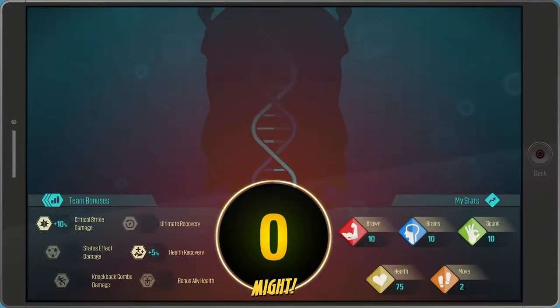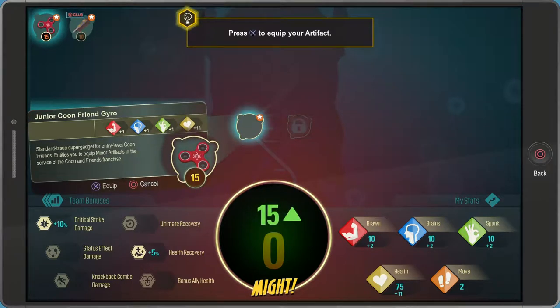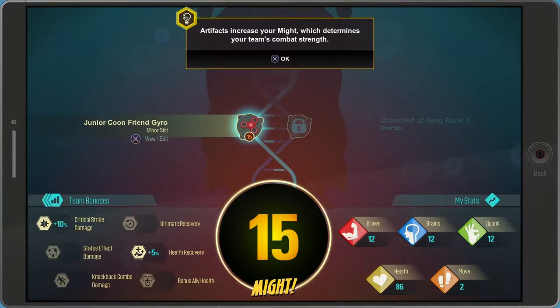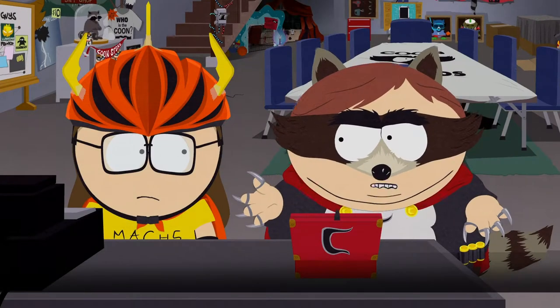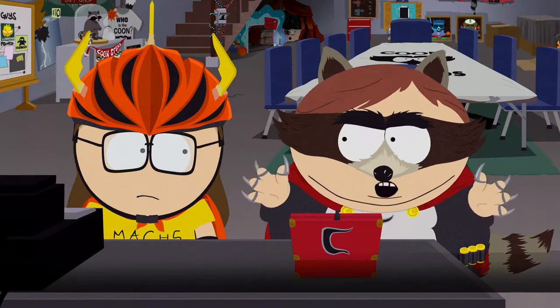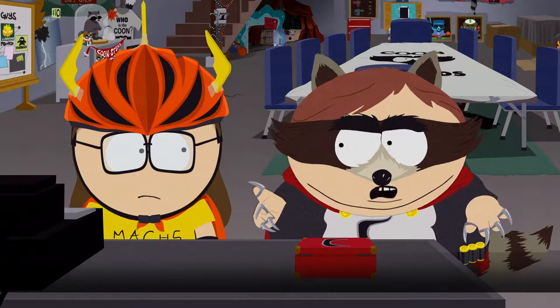Every artifact has a specific place it can be slotted on your body. Equip this one to boost your strength stats. I forget what most of my powers are. I think most of my powers are strength or brawn. It might be a little uncomfortable at first — your DNA is fusing with it. You'll find more artifacts out there during your superhero adventures. You can even craft your own. Just remember, with great power comes great chicks and money.